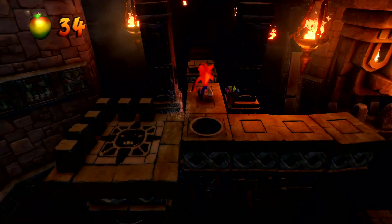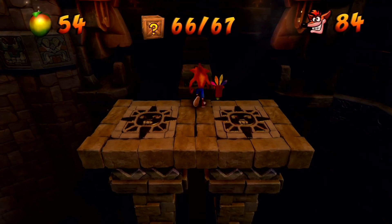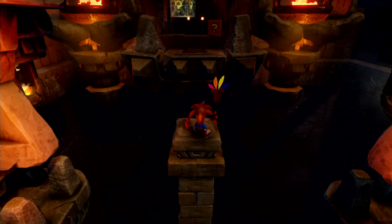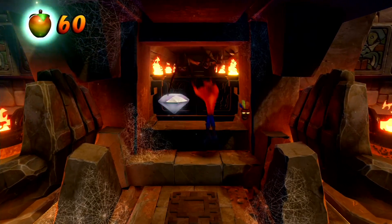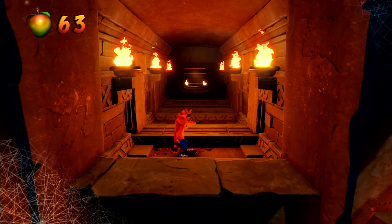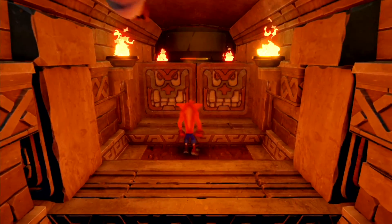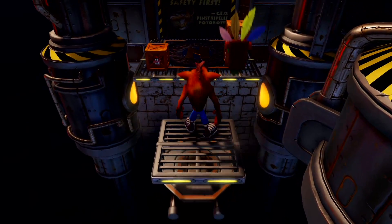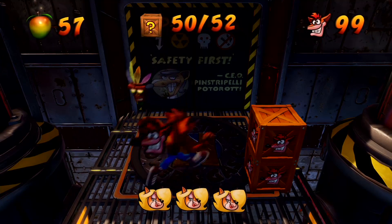More specifically, gem requirements have been changed. No longer do I find myself having to flat-out perfect every single level with zero deaths to collect gems. Instead, this requirement has simply been tweaked so now the items are handled the exact same way as they are in Crash Bandicoot 2 and 3 — basically, get all the boxes and the gem is yours, with the exception of the colored gems. With those, the original requirement of mastering the level is still present, which is still slightly annoying.